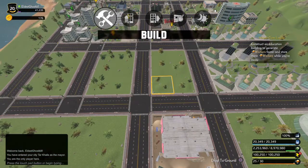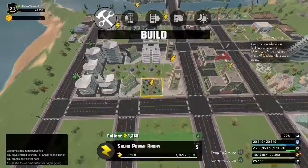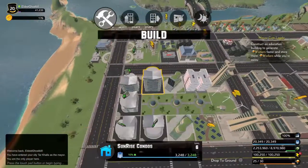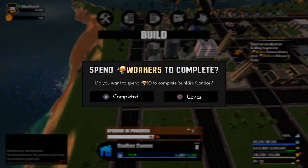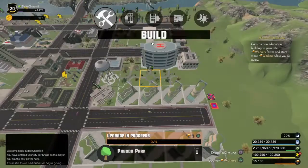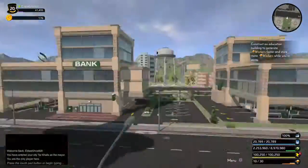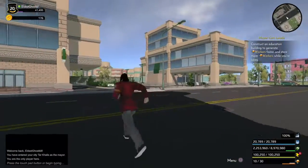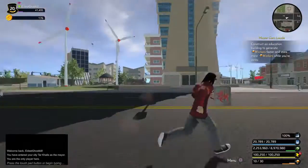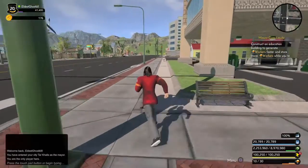You can earn some currency through other activities, which I'll talk about in a moment. They give you a variety of different things you can build: storage buildings, power, parks, and houses — all to work on and improve your city. I'm finishing up my purchasing and building here. This is a top-down view, but I can actually go down to the ground level and walk around my own city, which is kind of neat. You can look around at all the buildings you've built and see people roaming about town.